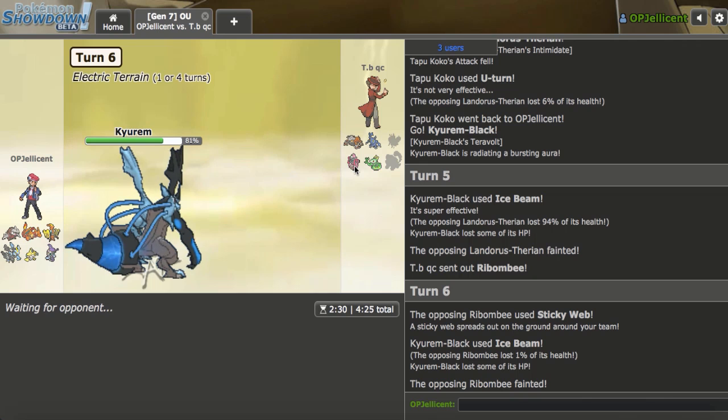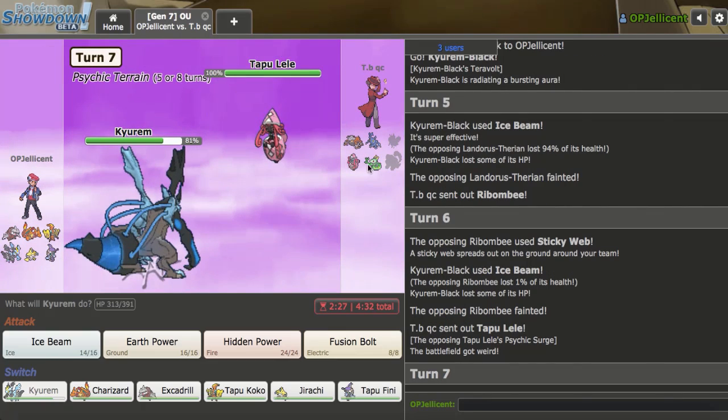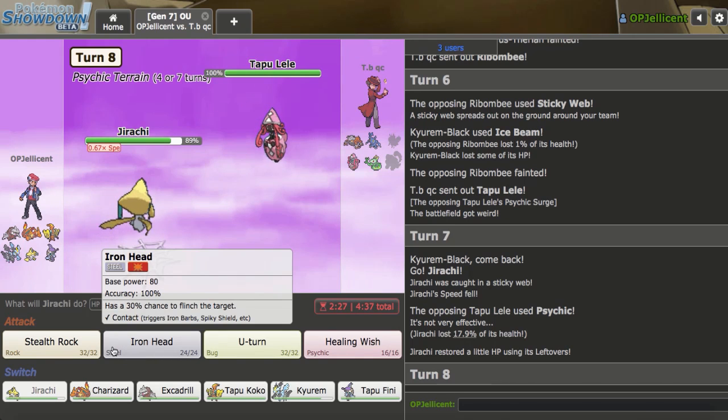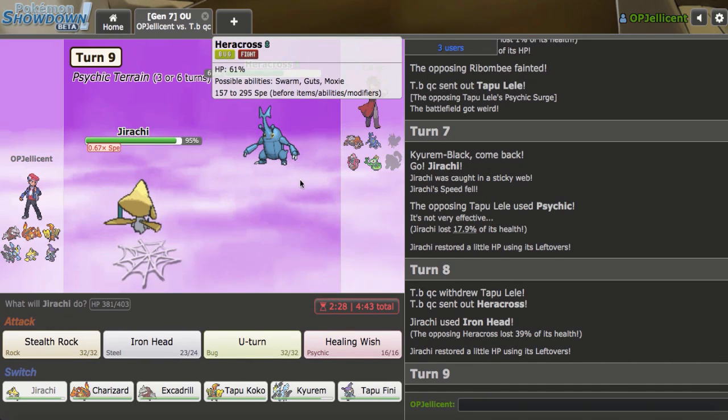Do I Earth Power into the Heatran? I don't think so. I think I'll just Ice Beam initially as my opponent decides to go ahead and stay in. Ribombee is finally going to come out - they have to get up webs here, so I'll just Ice Beam this too. I don't even know what comes in now because I have Electric Terrain Thunderbolt - Fusion Bolt - so that looks very good. I do want to get Drill in to do some work. I think I'll always go Jirachi on this as my opponent decides to go for a Psychic.